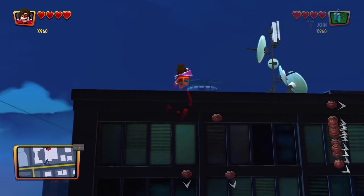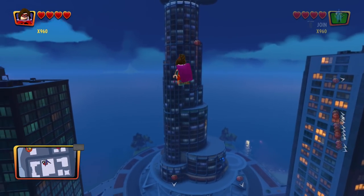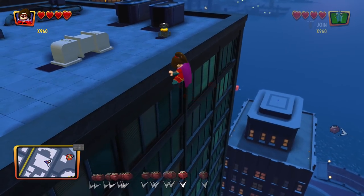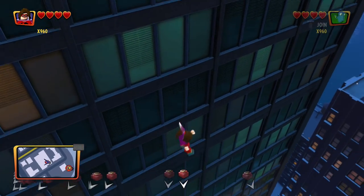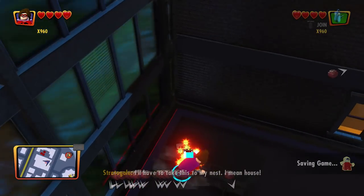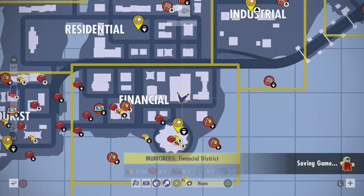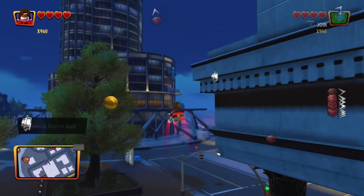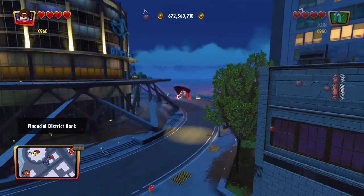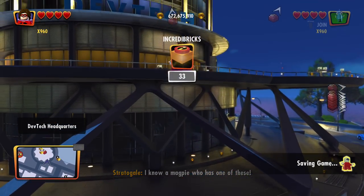Next episode will sort of be the overworld completion episode, which is super exciting. Where is this one exactly? Apparently down this way — let me just plop down like this. Right on top of it, didn't even realize. Still plenty more to go. Just head down this way, starting with this one — right there, another one in the bush. That's a really original spot for it.